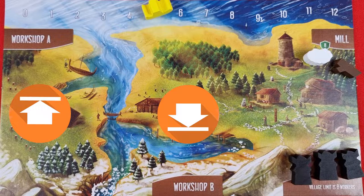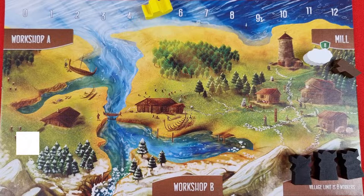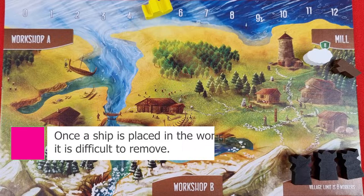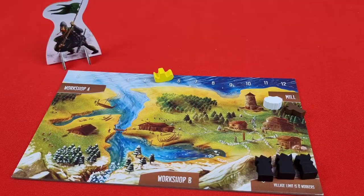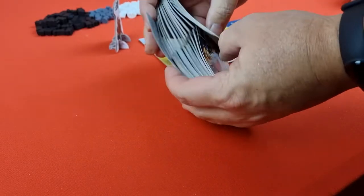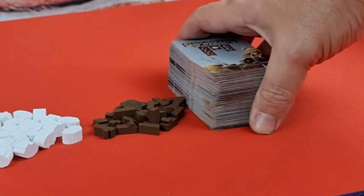Workshop A and B are where you place ship cards that you want to try and build. Be careful, because once you place a ship in the workshop it is very difficult to remove it, so make sure it is a boat you want to build. Choose a player to be first and give that person the pioneer marker; play will go clockwise around the table. Place the rest of the resources and workers in the center of the playing area. Shuffle the playing cards and place the deck in the center of the playing area.